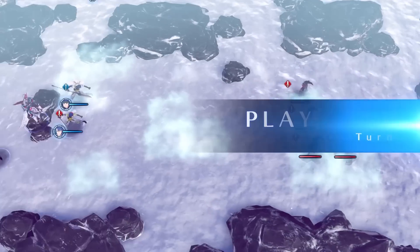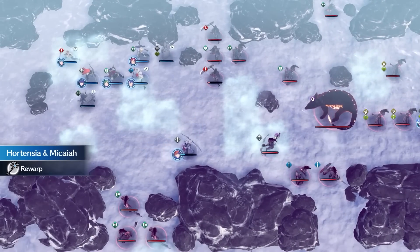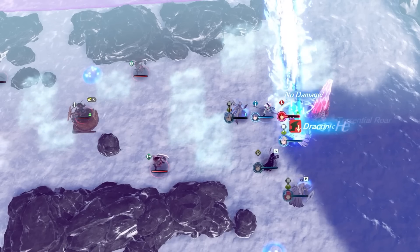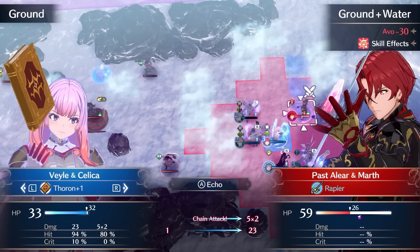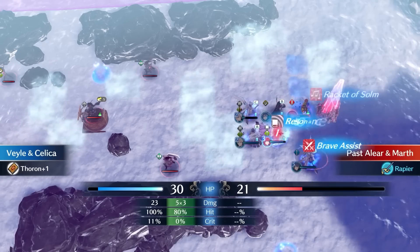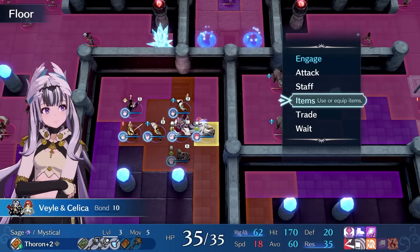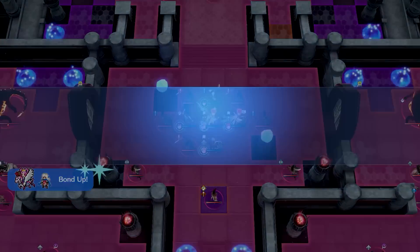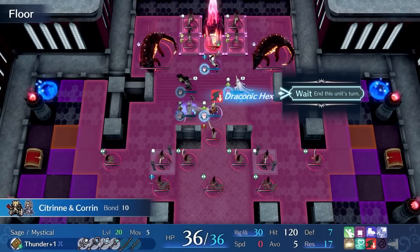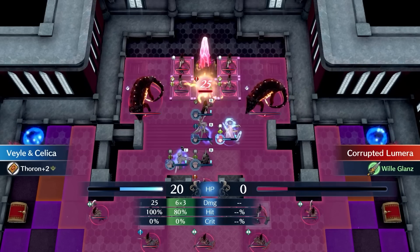Chapter 24 would be a hard map, but it has the convenient win condition of being a defeat boss chapter, meaning I can warp my units at the boss to win with little effort. The boss is actually quite dodgy, so I use Torrential Roar to lower both his stats and his avoid. This makes Veyle deal enough damage to finish him off with a few dancers, resulting in victory on Turn 3. On Chapter 25, I position my units to set up for a boss kill on Turn 2. This strategy is successful — I warp my units to the boss and perform a similar strategy of debuffing with Corrin and dealing most of the damage with Veyle, finishing the chapter on Turn 2.